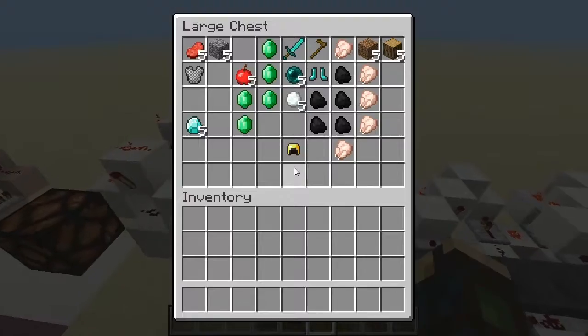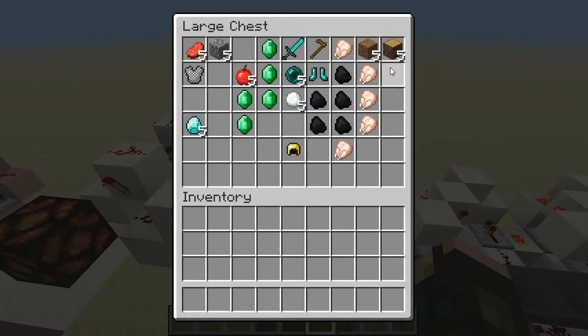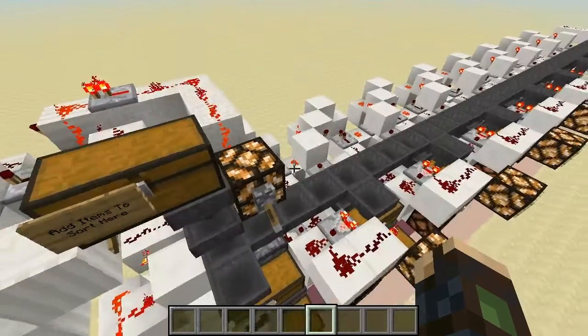And the non-sorted items - the ones that are going to the end - would be the wood, the dirt, and the cobblestone. So let's get this system running and show you what it can do.